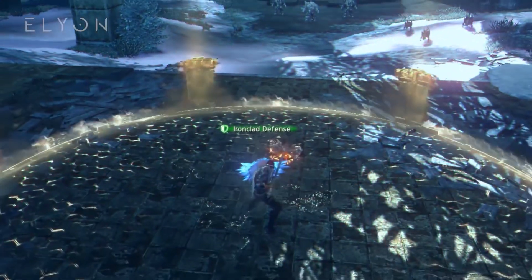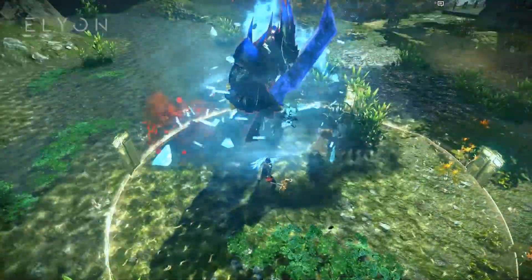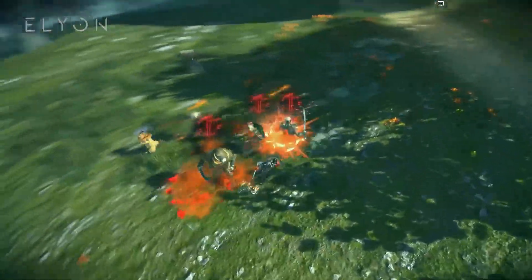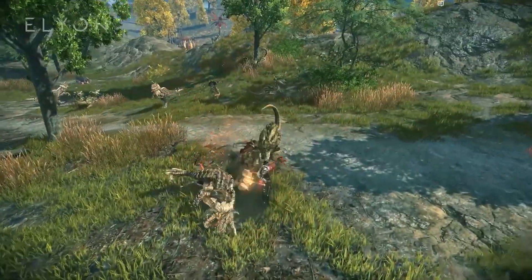Warlord's tap skill is Impregnable Fortress. You summon a shield wall that decreases damage taken and grants crowd control immunity to anyone staying within the walls. That, and the taunt skill, makes Warlord a very valuable member of any party.